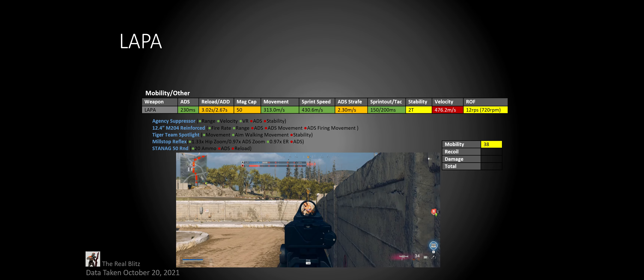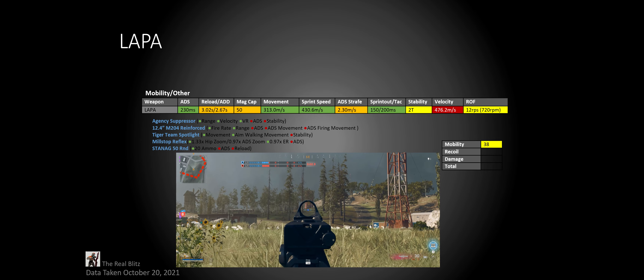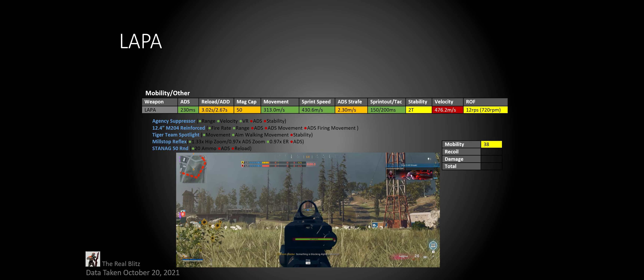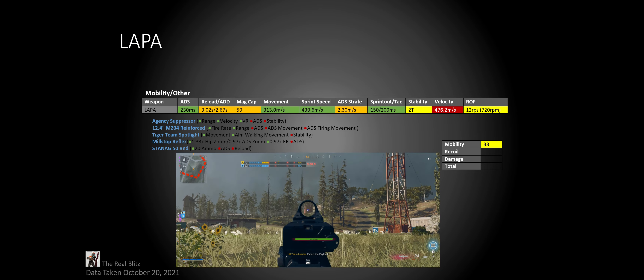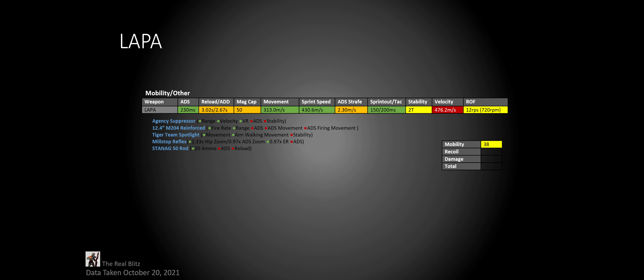Its stability is 2T, but this doesn't hurt you as much as you think. What does hurt is its bullet velocity at 476.2 meters per second, which is extremely slow. Most sniper support SMGs are around 600 and you're definitely going to be able to feel the difference with this. And lastly, its rate of fire is 12 rounds per second or 720 rounds per minute. So it gets a mobility score of 38.